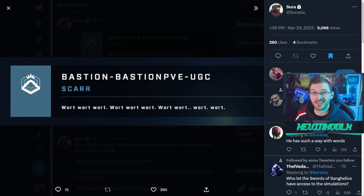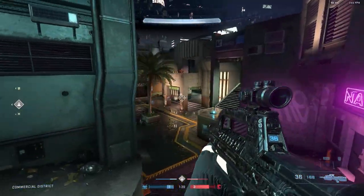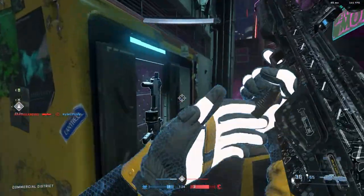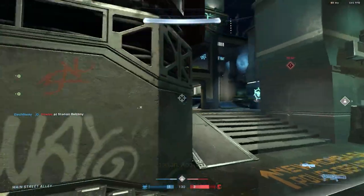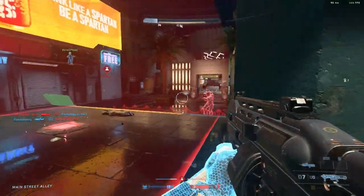Incredibly reliable leaker Sarasia tweeted this out: Bastion — Bastion PVE on the map Scar. You can see that this icon is a King of the Hill icon. So let's talk about the mode Bastion — it looks to be a King of the Hill type of mode that's PVE. This is going to be a little different than what extraction seems to be, where extraction seems to be more like take a bomb to a location and then defend it. This one's going to be more free-flowing and hectic — just hold on to a hill, kind of like regular King of the Hill.